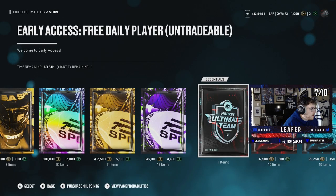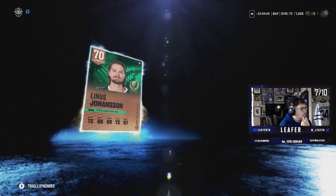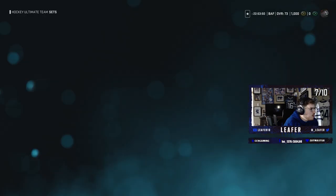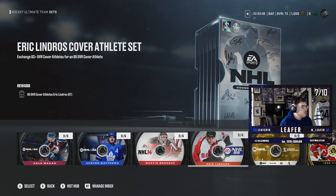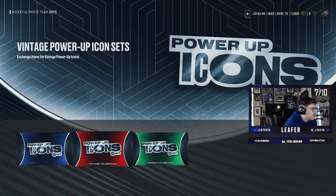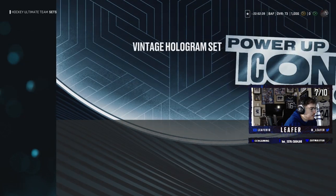We got an early access free daily player pack — let's open it. We got Alinus Johansen, probably won't help us. Cover athletes: you can exchange 82 overalls for a cover athlete, so once we have enough 82 overall players we can get one — good to know. Power-up icons: to get Gretzky you have to trade in all 12 cards — that's expensive.